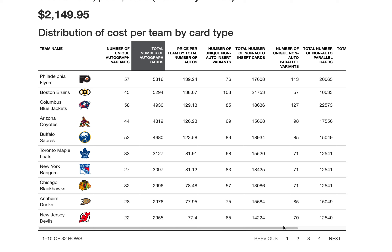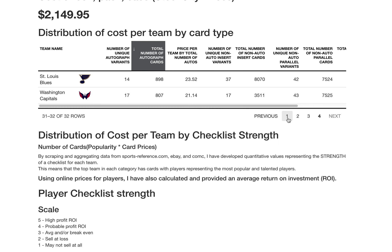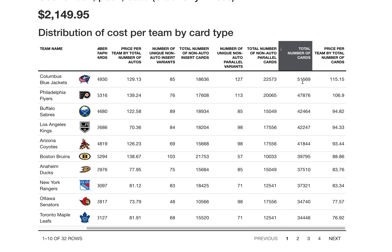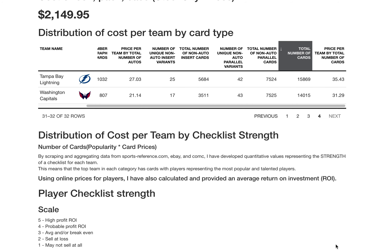Here's one through ten for autographs, eleven through twenty, twenty-one through thirty, and the last two. You can also look at numbers for parallels and inserts, but I'm focusing your attention on the total number of cards by team — which includes parallels, inserts, and autographs for this product. You've got the Blue Jackets with the most, and you would pay around $115 all things being equal, with every card being the exact same price and everyone in the break sharing the distribution of that $21.49 equally.